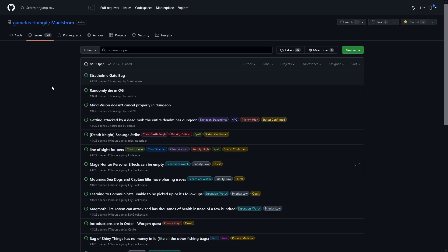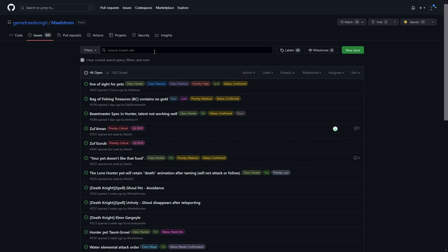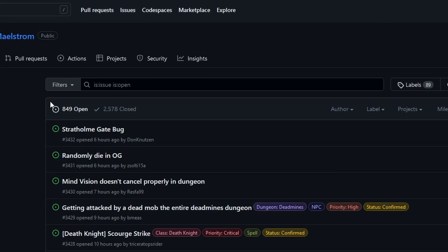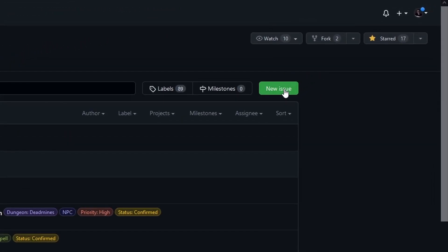Click on Issues and you will see all the current open issues that are or will be worked on. You can use filters like shown here and sort through all sorts of different bugs. If you want to remove the filter, just click on that little X button here. When you want to submit a bug report, just simply click on the green New Issue button.